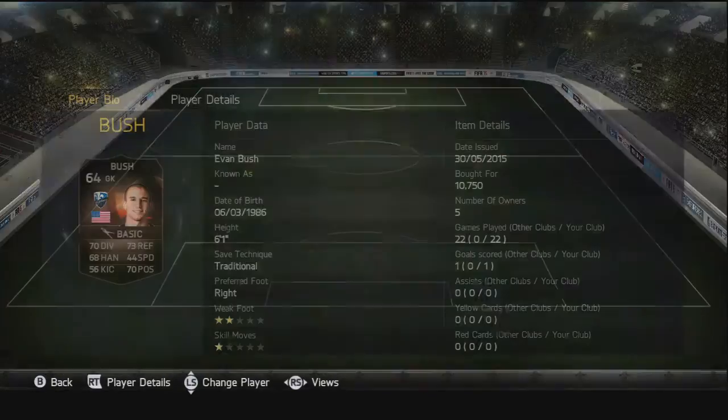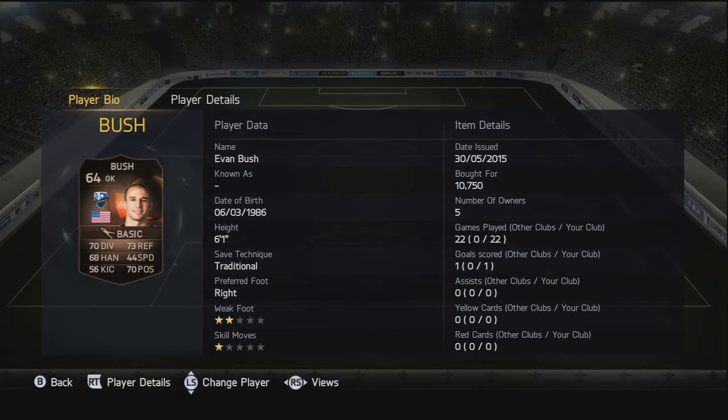Here is the starting 11. We're starting off with an inform in goal — we have Evan Bush. He's got awesome stats, three over 70s for a 64-rated goalkeeper. Bronze goalkeeper is awesome, six foot one in height. Very solid goalkeeper, not too bad a buy for 10,000 coins — he's got 70 positioning as well.